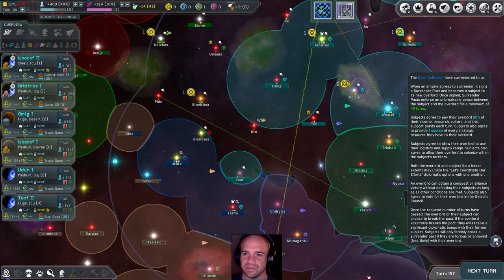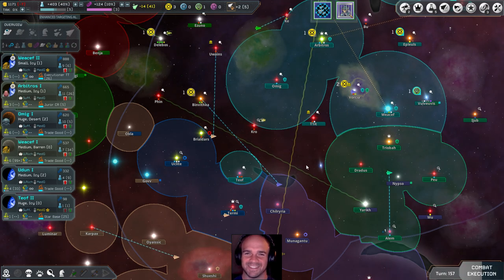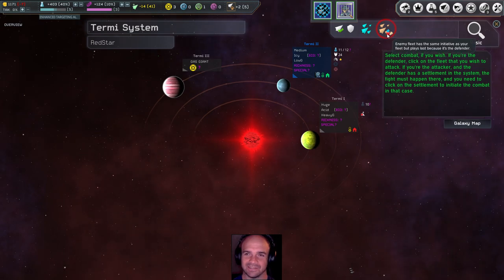Once the surrender pact is signed the Kek becomes a subject. It enforces an unbreakable peace for a minimum of 40 turns. They agree to pay 20% of their income, research, culture, and ship support points each turn, plus one source of every strategic resource they have. An overlord can attain a conquest or alliance victory without defeating their subjects. Once required turns have passed, either party can break the pact. They're mine — that's all I need to know.